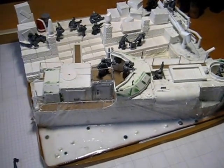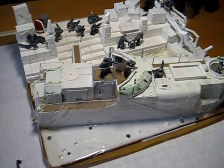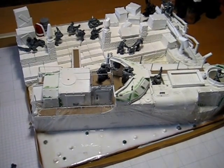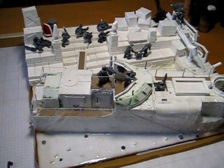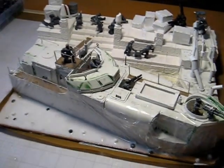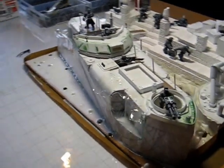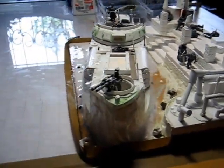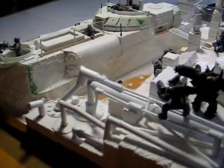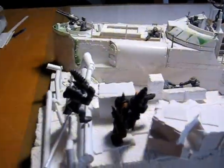Hey guys, today I'm taking the opportunity to show you one of my projects while it's still a work in progress. The build is pretty much complete for the Raid on Port Corinth diorama. It's going to be a riverboat assault on a port facility that was captured by orcs some 150 years ago, and now the orcs make good use of the facilities — and the Imperial Guard decided it's time to destroy the port.